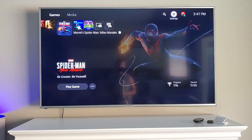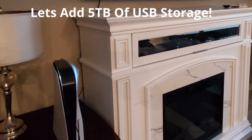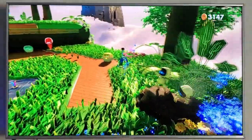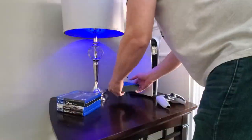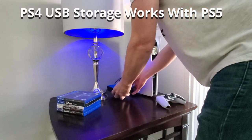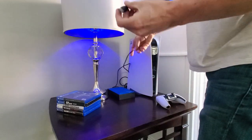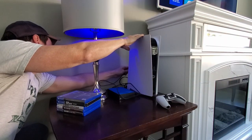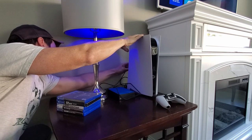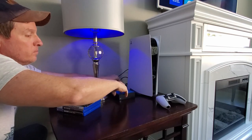Now that the PS5 is working, let's add some more storage to the console. With the new April update, you can now store PS5 games on external storage — however, you cannot play them directly from it. Transferring games back and forth from external to internal storage is pretty simple. If you had an external hard drive for your PS4, you can use it for your PS5 with no formatting required. Just take the USB 3.0 cable from the external hard drive, plug it into the back of the PS5, and plug in the power. Your PlayStation 5 will detect the hard drive automatically, and from there you can move games back and forth.